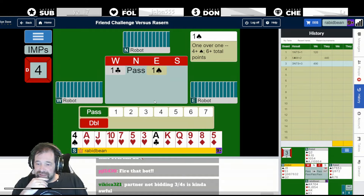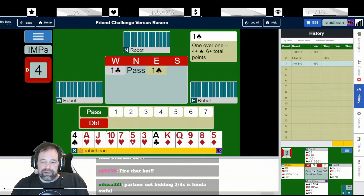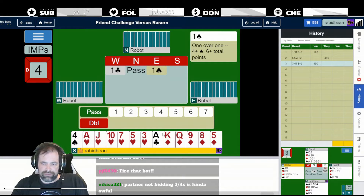Five, six, seven, eight, nine, 10, 11, 12 - we've got 12 tricks as long as you pick the clubs up. The slam is about 75% chance, and six clubs is better than six of a major because if both clubs are wrong, you're only going one off instead of many off. I think 4NT for me would be key card in clubs. I've only got two low, so I don't think that's right.